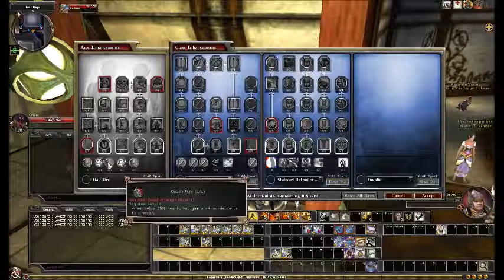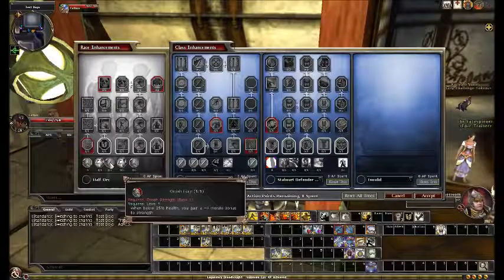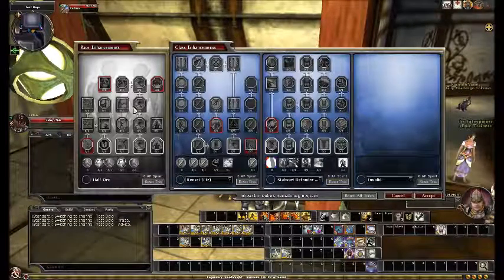Orcish Fury is just not a good enhancement for several reasons. Number one, it's not stacking with things like Rage or Primal Scream, because those are morale bonuses as well. If you can at least make the Orcish Fury bonus a different bonus type, it would add a little bit to the appeal. But the other problem with it is that it's based on your health. Any ability based on your health is not really that good in my opinion, because it's not practically useful. I suggest you incorporate these abilities into the tree itself and give us something more practically useful in the actual innate line.